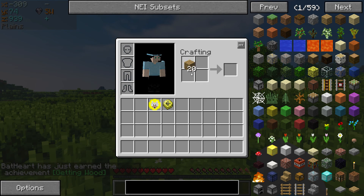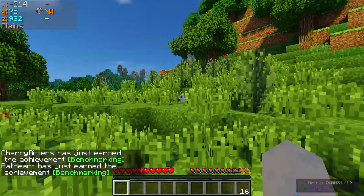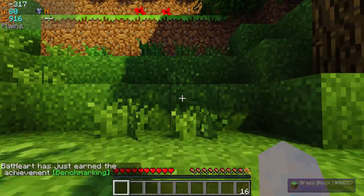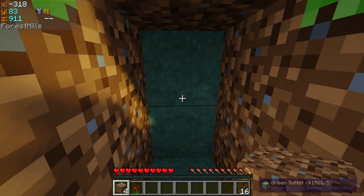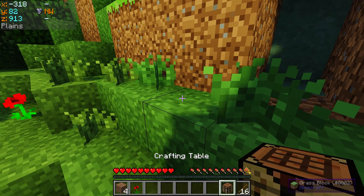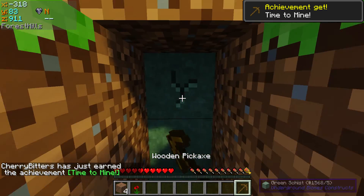As you look in my inventory, notice I have some evidence of other mods we've added. We've added a thing called Doggy Talents, because we're going to add a little bit of extra interest. We've also added Exotic Birds by Pavot Reality, and Doggy Talents by ProPercival ALB. Thank you very much to them for the mods we're using.